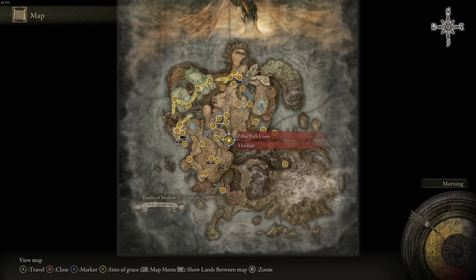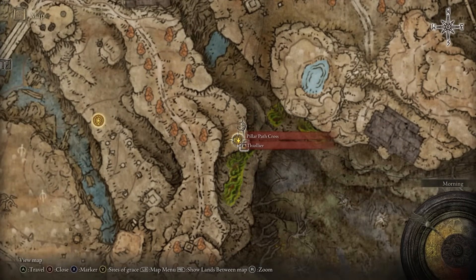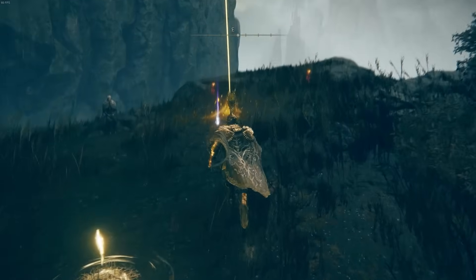The next one can be found at the Pillar Path Cross site of grace, where you'll find the Oliar in the game. At this location it's quite simple — you'll find the Scadu Tree Fragment by the cross.